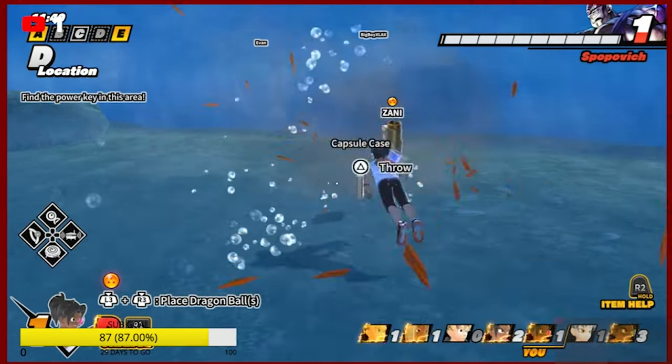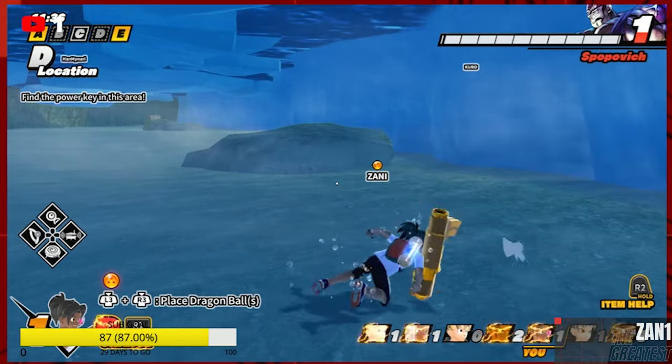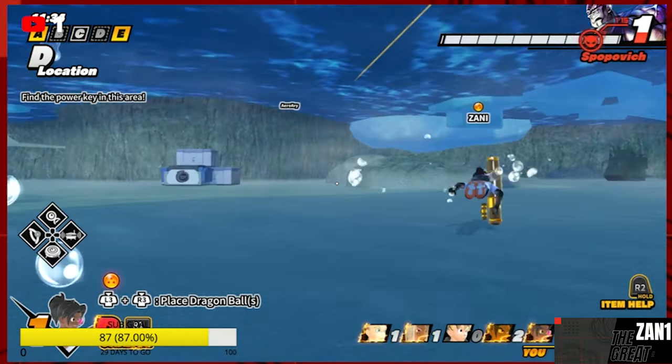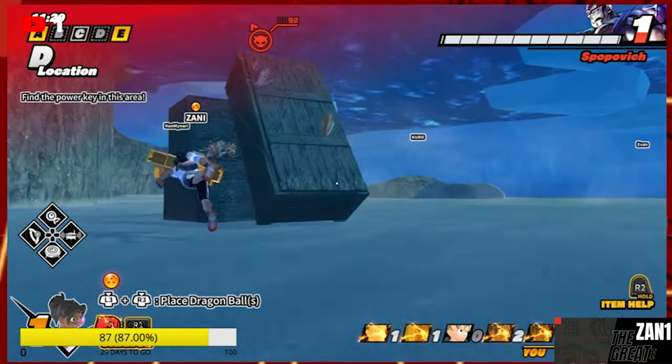You can zip line from C to B. It's crazy. I love using this to get away. I love using it just as a standard mobility item. I think I use it throughout the entire game when I do have it. So this is a great mobility item to use.